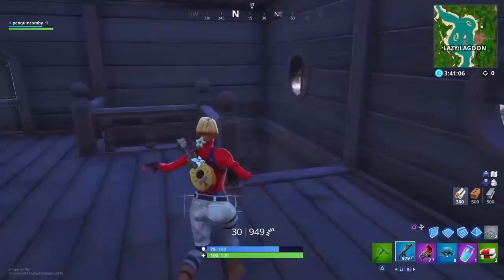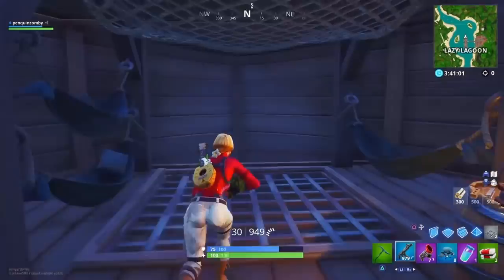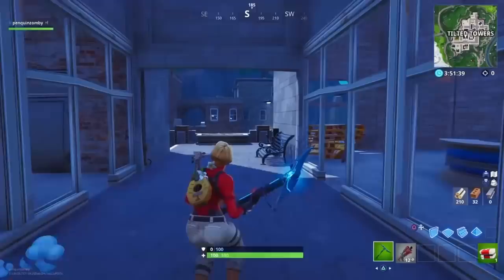This next spot is in the pirate ship in Lazy Lagoon. You can head glitch in the bow — I'm pretty sure that's the front of the ship. Once you're up here, you can destroy pretty much anything. I expect them to patch it, but it works for now, so pretty cool thing to know about.